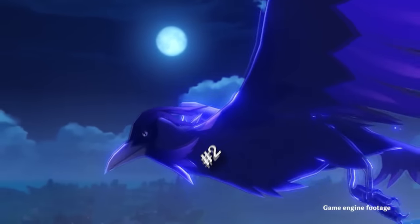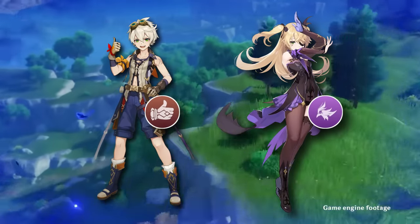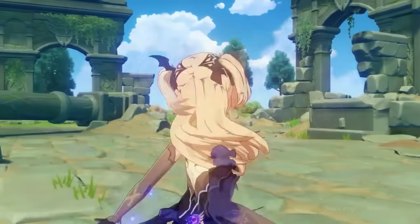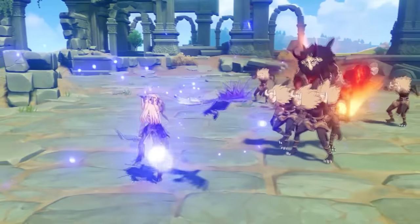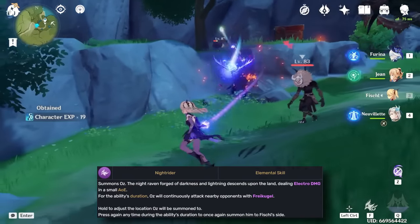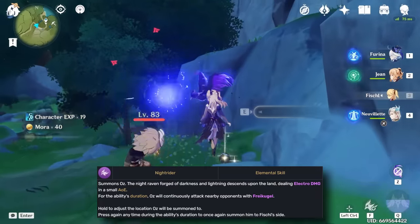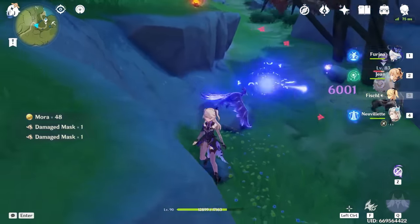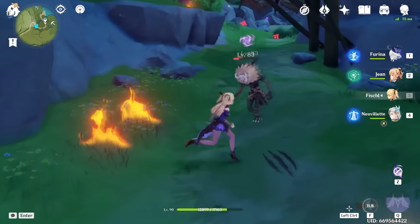Next skill will be Fischl's Nightrider. If everyone calls Bennett a walking elemental burst, Fischl is most certainly a walking elemental skill. The sole reason putting her in contention for the strongest electro unit in the game is because of her trusty familiar Oz. Remaining in position upon summon, he repeatedly strikes nearby opponents once per second for electro damage in a small AoE, simultaneously generating two-thirds of an elemental particle for consistent battery. On its own it doesn't seem all that impressive, but Nightrider has a few supplementary components that really add to its strength.